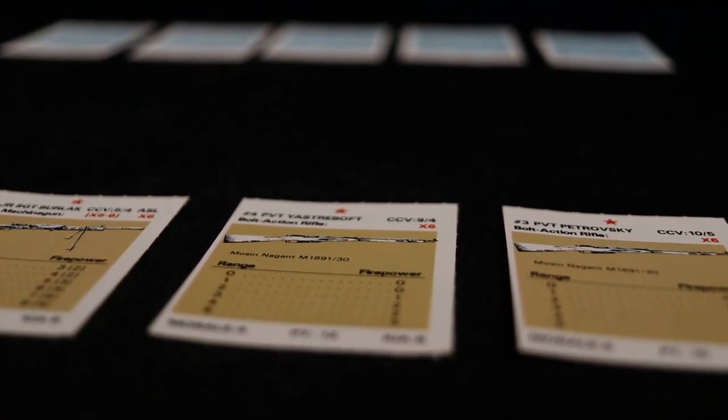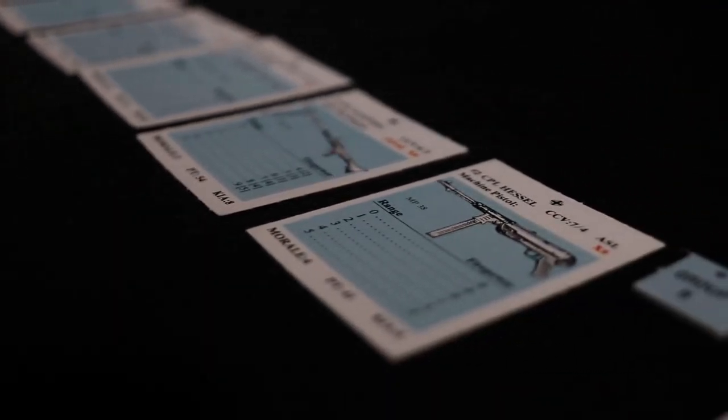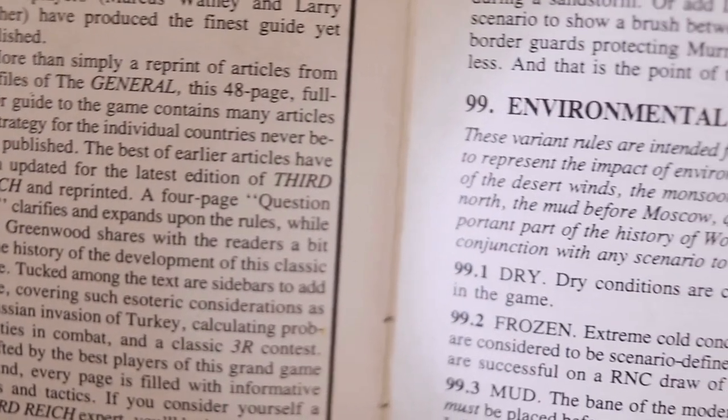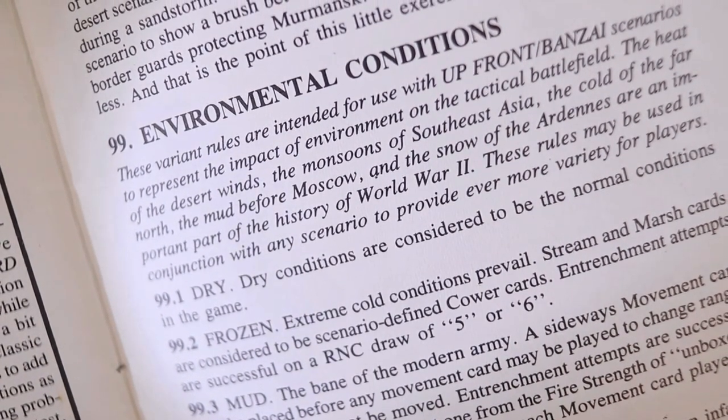Soldiers do not just battle each other — the temperature, elements, and ground conditions can also be a formidable foe. While Upfront offers a myriad of rules to cover many different situations, the rulebook itself does not cover the different environmental conditions that soldiers faced. In typical encounters, the conditions for the scenarios are considered to be dry, meaning environmental conditions allow for freedom of movement and good visibility. In volume 22, issue number 3 of the General, Jim Burnett provided his version of environmental rules that are simple to use and quite straightforward.